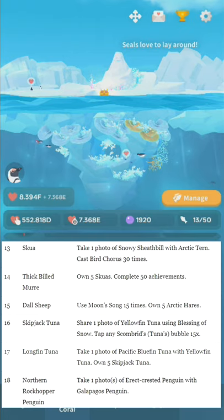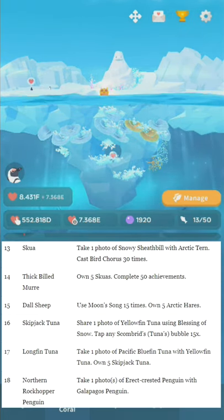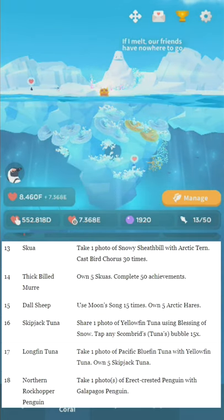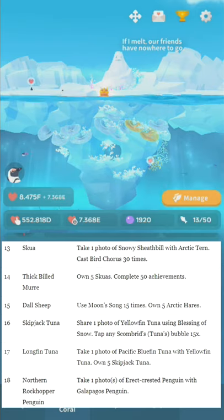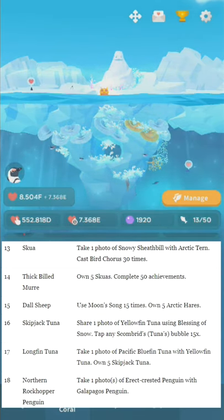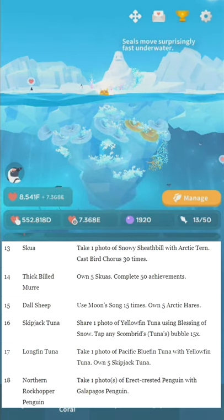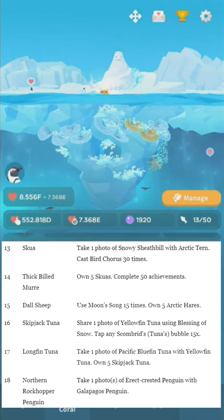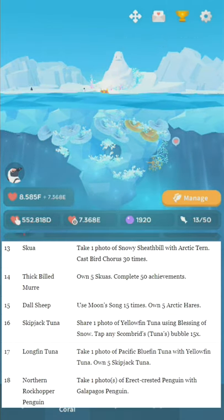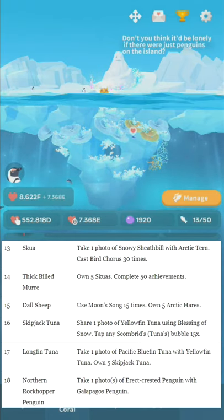Number fifteen: Doll Sheep. Use Moonsong 15 times. Own five Arctic hares. Number sixteen: Skipjack Tuna. Share one photo of Yellowfin Tuna using Blessing of Snow. Tap any Scombrid's bubble 15 times — tunas are Scombrids, so anything tuna-related will be a Scombrid. Number seventeen: Longfin Tuna. Take one photo of Pacific Bluefin Tuna with Yellowfin Tuna. Own five Skipjack Tuna.